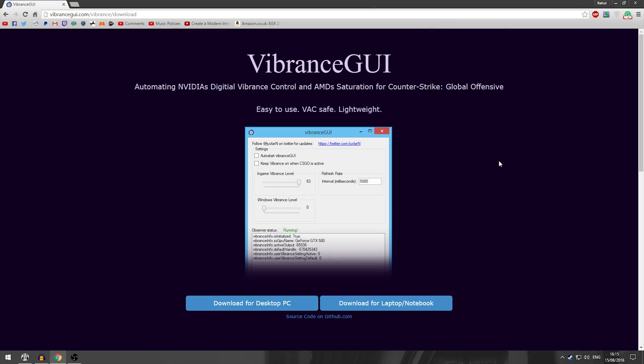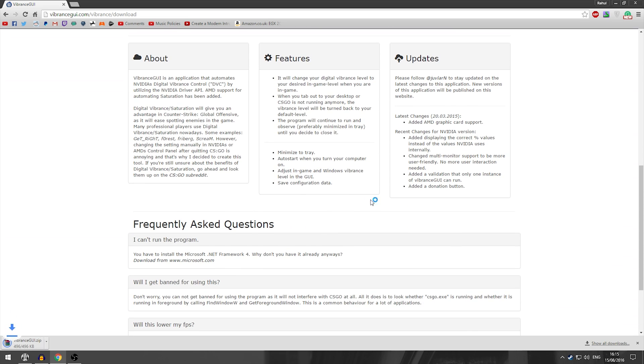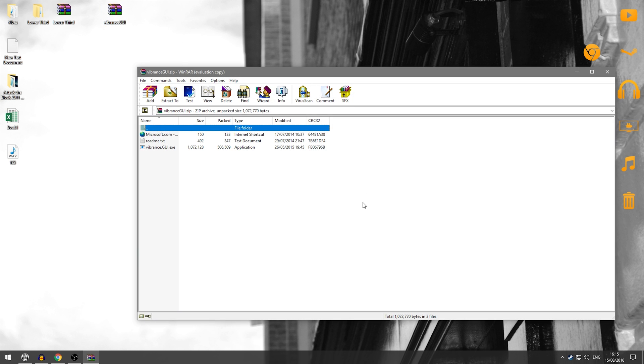To actually get your game having all this vibrance and stuff and making it look really good, all you have to do is go to the link in the description — it'll take you to this website — and what you want to do is click Download for Desktop PC. It'll wait a little bit, and then you'll get your download right here. It'll be a WinRAR file, so you can just open it up and extract it.